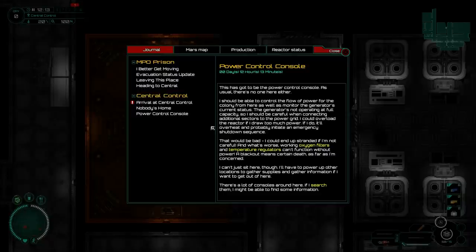There's got to be the power control console. There's no one here either. Should be able to control the flow of power for the colony from here, as well as monitor the generator's current status. The generator's not operating at full capacity, so I should be careful when connecting additional sectors to the power grid. I could overload the reactor if I draw too much power — it'll overheat and probably initiate an emergency shutdown sequence. That would be bad. Working oxygen filters and temperature regulators can't function without power, so a blackout means certain death.